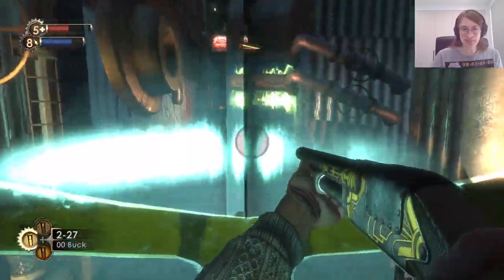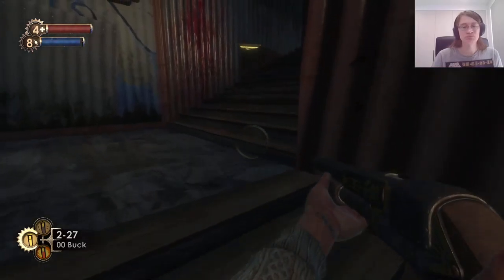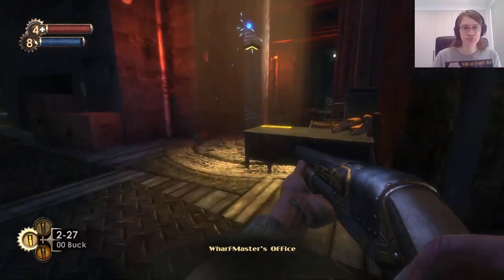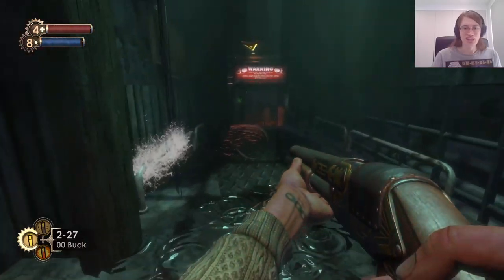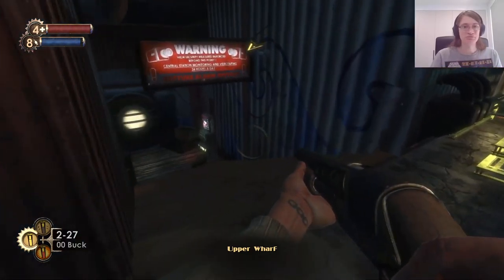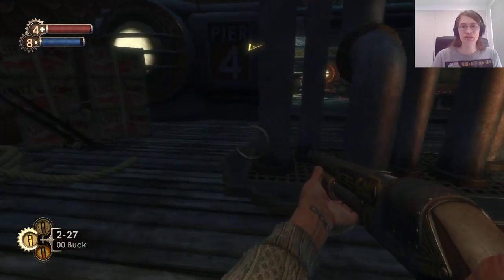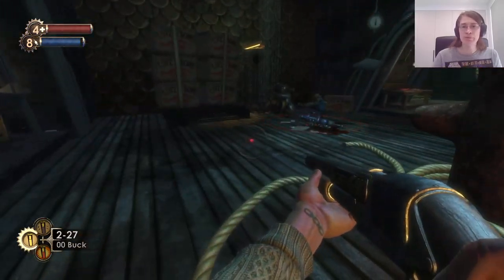Okay, so back to the Vita Chamber. The last Vita Chamber we passed was inside Fontaine's Fisheries, so we'll have to head back out. I think it's this way. Maybe? It can be a little tricky to navigate this area sometimes. I think there's just a door off to the side here somewhere. Okay, here we are. This is roughly where we were.